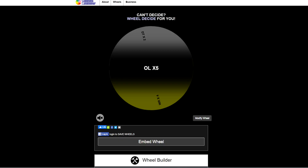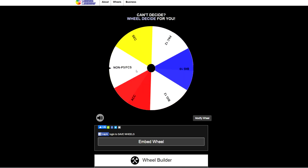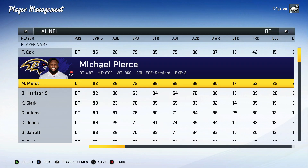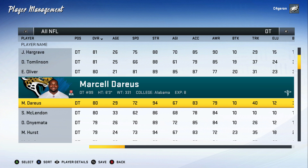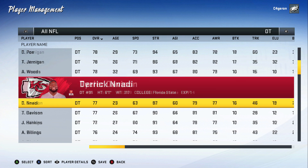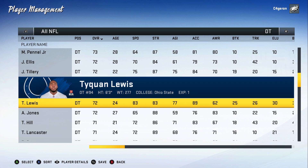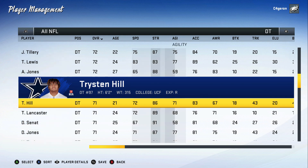Two positions left: d-tackle and wide receiver. For d-tackle we landed on non-power five. You've got Michael Pierce, Snacks Harrison, Linval Joseph from ECU as potential options. We're going budget and getting one of my favorite players — Ed Oliver from Houston, AAC, first off the board. We'll follow that up with Trysten Hill, the rookie from the Dallas Cowboys.